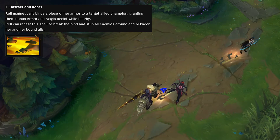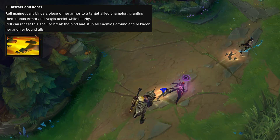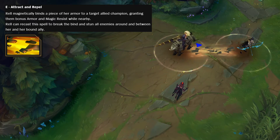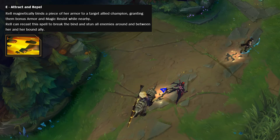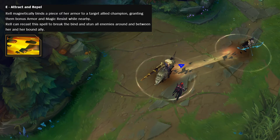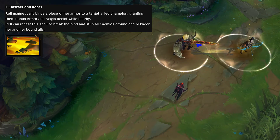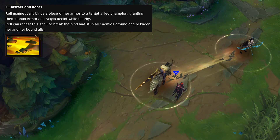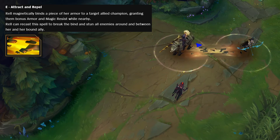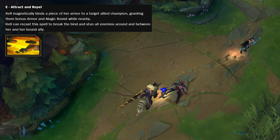Later in teamfights, if you bind to an assassin — assuming the range is somewhat like Kalista's bind, where it deactivates rather than breaks when you're far apart — the assassin could go to the backline, and then you press E to stun the backline and everyone in between, and everyone in the frontline as well if you're positioned correctly. That would be really cool.